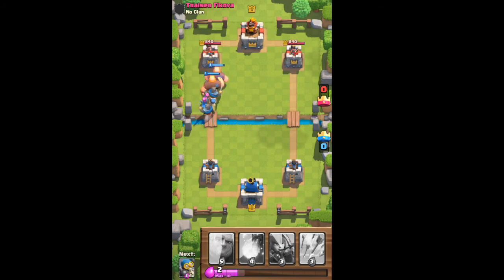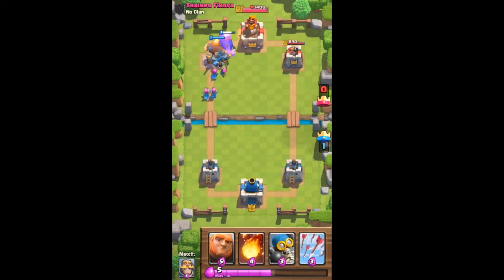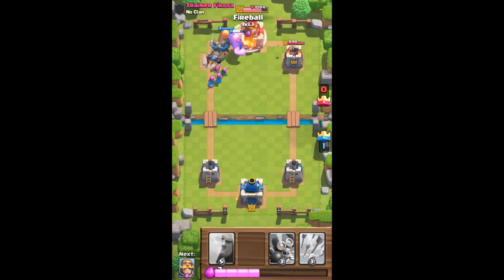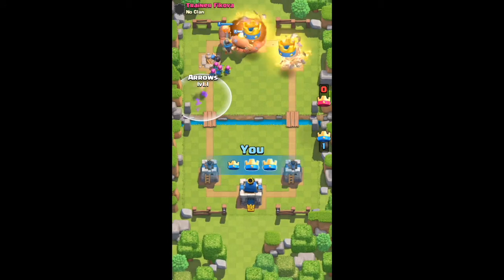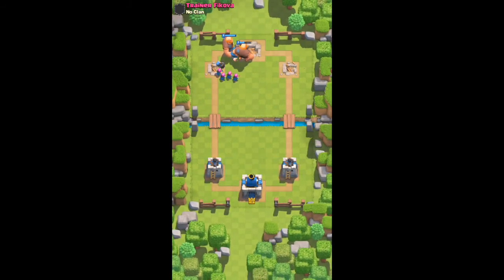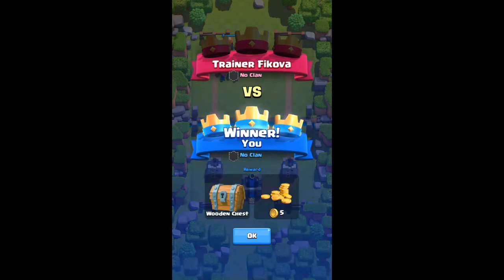More Archers — okay, the first tower has just gone down. We put a Fireball there for more damage, and there's the three crown! We got three crowns and a Wooden Chest with five gold.